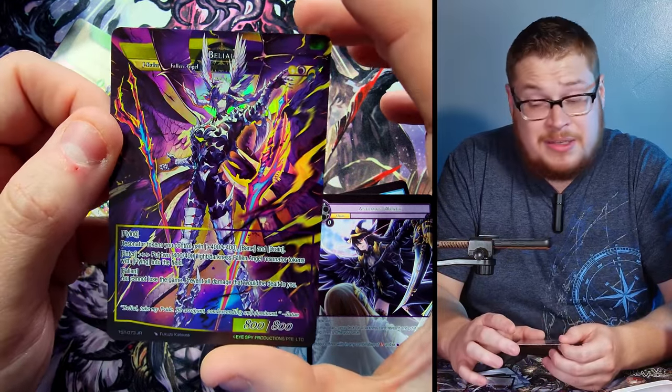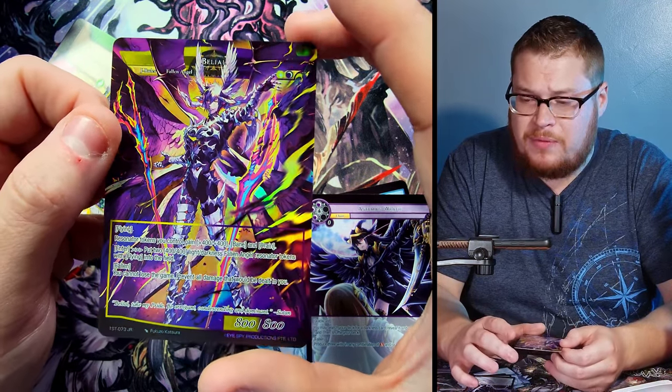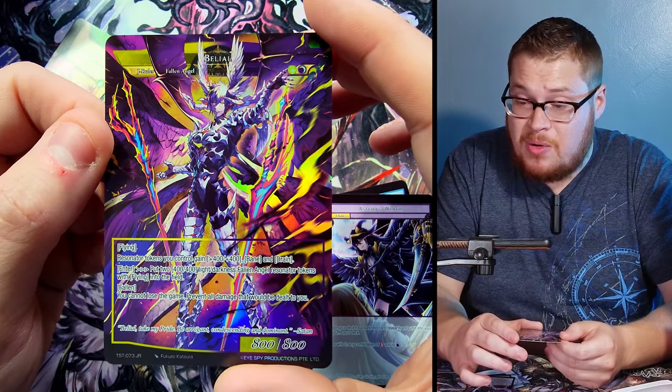Our first J-Ruler — it's Bale! Look at how sick he looks — holy crap, he looks awesome. I've seen pictures online but in person this card looks phenomenal. There's the first side, and then what a spectacular view on the holographic flip side — that is freaking awesome. Bale is up there in value, at least like 20 bucks, and he looks freaking dope.